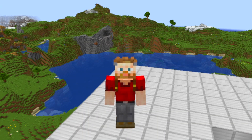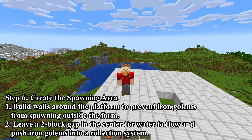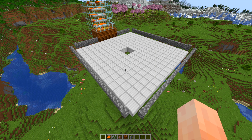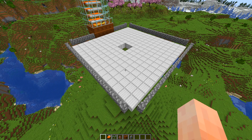Step 6: Create the spawning area. Build walls around the platform to prevent iron golems from spawning outside the farm, and leave a 2-block gap in the center for water to flow and push iron golems into the collection system. That's done — build a wall around the platform and keep the 2-block gap in the middle present.